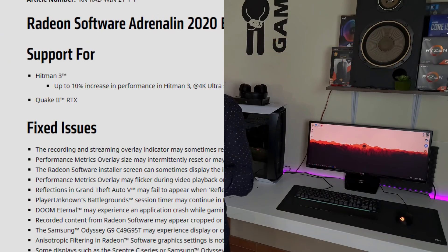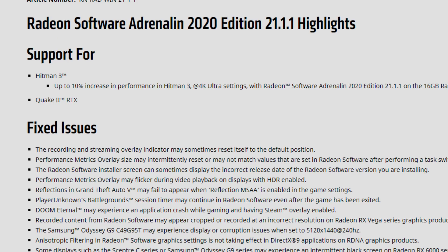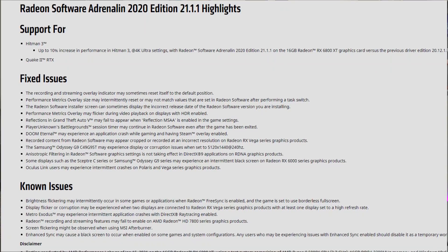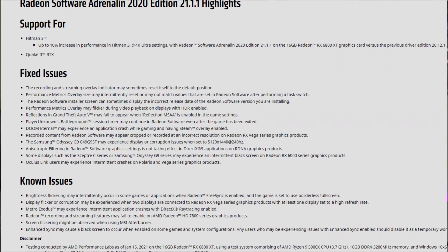We also have ray tracing support for Quake 2 — AMD said they were implementing the ability to use it in the drivers. If you're a Quake fan and want to play Quake 2 with ray tracing, you can now do it with the RX 6000 series. There are also lots of fixed issues in this release, with some known issues remaining. The volume of fixes suggests AMD is really working hard to make things work properly, and the wait for this driver version may well be worth it.